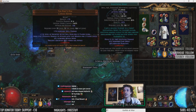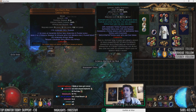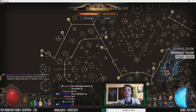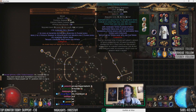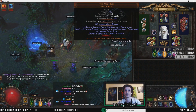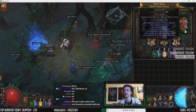Our weapon is our only functional item. It's a 3 white socket Poet's Pen which I crafted myself. We have Spell Totem supported by Flame Dash and Lightning Warp. Because of Ancestral Bond we can have 2 totems, so these will alternate — every time you attack you're gonna spawn one of these totems. And this is the only way for this build to do damage, other than the tabula that we have on our offhand.